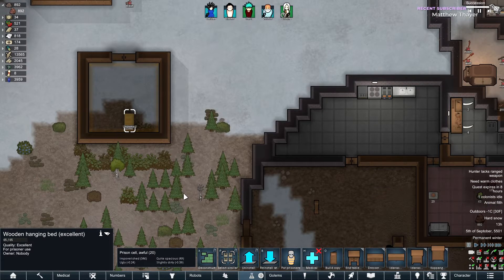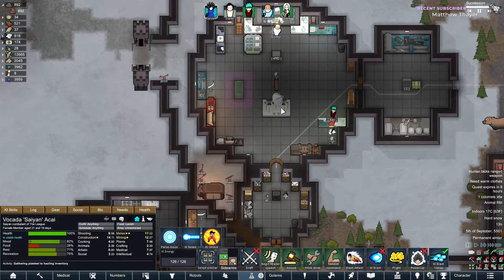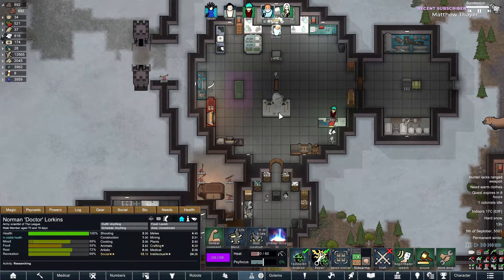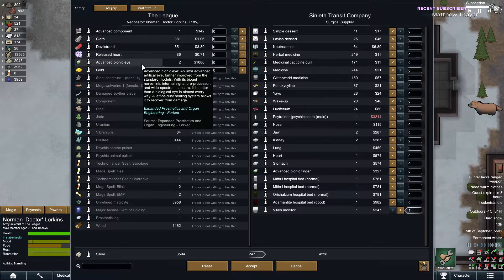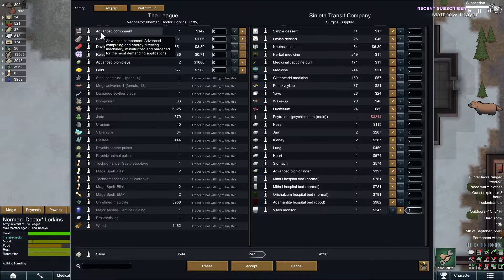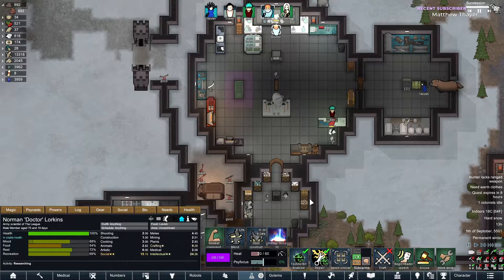A surgical supplier — oh, that actually might be pretty useful. Doc please — anything good? Advanced bionic finger, hospital beds, vitals monitor, I'll take it. Neutralamine, herbal medicine, glitterworld medicine — pretty expensive. What will we buy? The eyes, which we need to make our super person. Let's grab the vitals monitor.